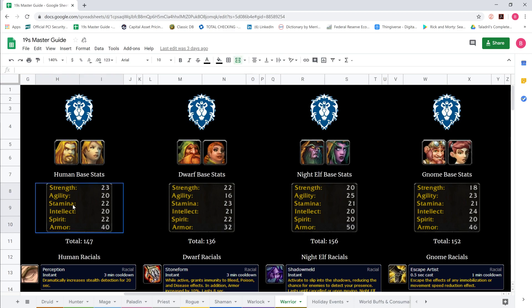Taking a look at agility: human 20, dwarf 16, night elf 25, and gnome 23. There's quite a spread between dwarf and night elf — a spread of 9, which is very significant. From lowest to highest: dwarf, human, gnome, night elf. I think agility is extremely important for a 19 warrior.